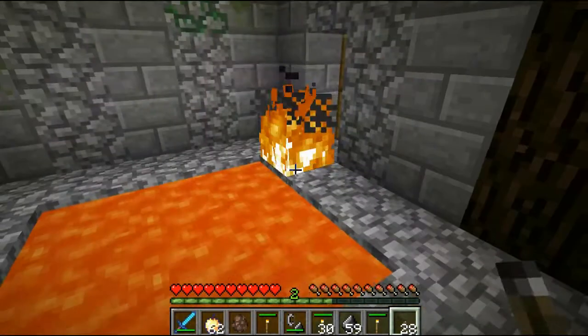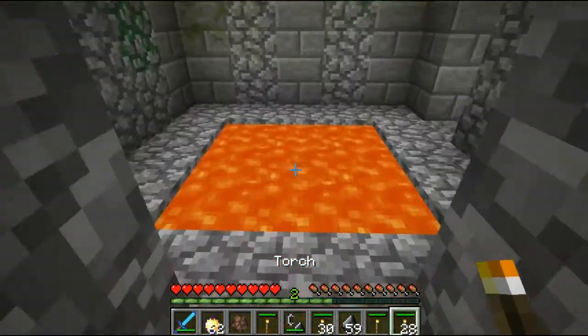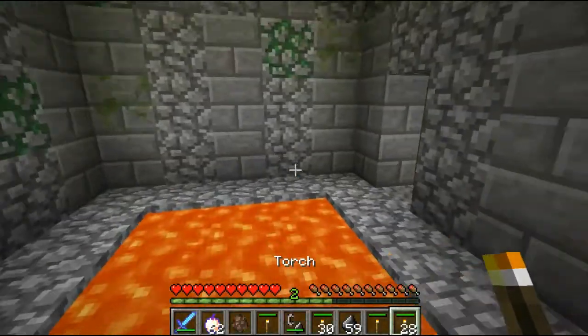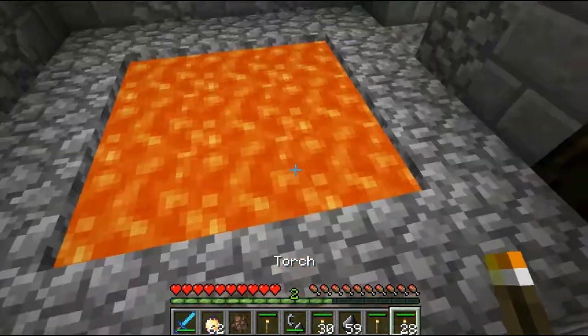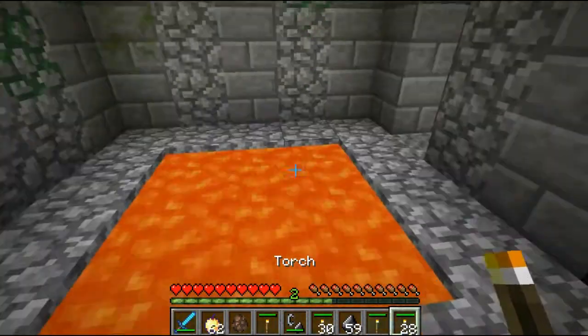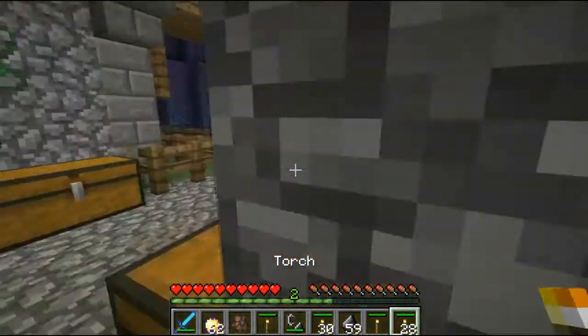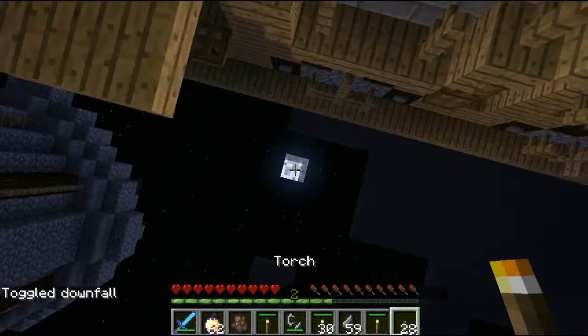If you come up to the lava I have set up here, I can just right-click and look at that — I have some lit torches! So if you're in a cave and you've just made some unlit torches and you're like, 'Oh man, I don't have a flint and steel,' just come up to some lava. I know there's lava around you — don't lie to me — and you can just light them just like that.